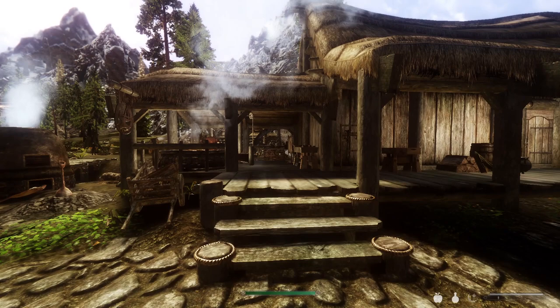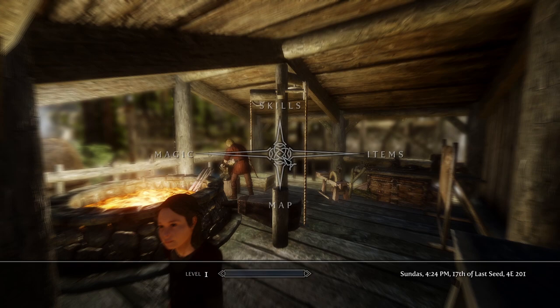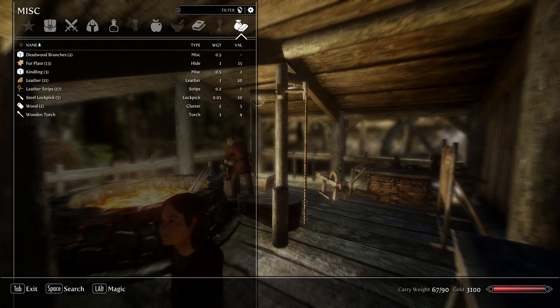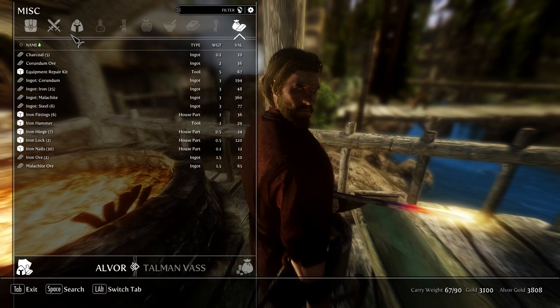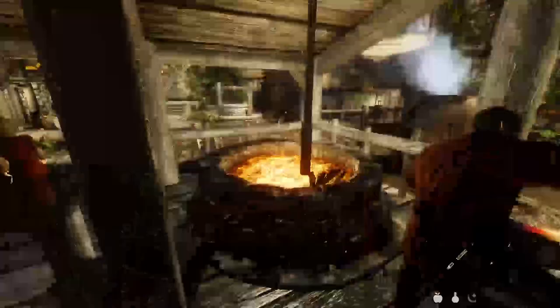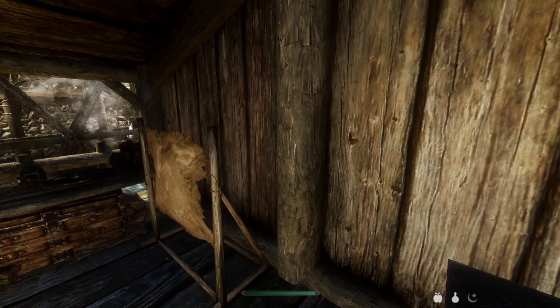At this point you should have over maybe a thousand to three thousand septums once you rinse and repeat the process of selling the flutes. Now you want to go to your local blacksmith — in this case it's Oliver. Go to what he's got for sale, go to his miscellaneous items, and you want to buy all of his fur plate, all of his leather, and all of his leather strips. Then go to your magic, powers, crafting ledger, and press Z. But before we do that, I want to mention something about the crafting ledger.